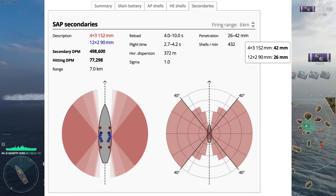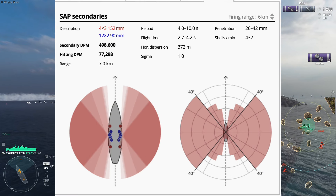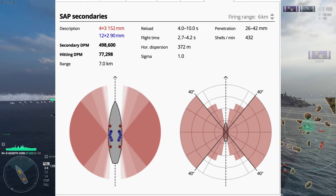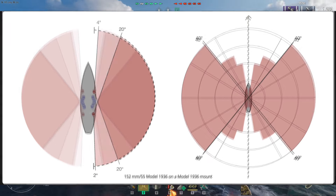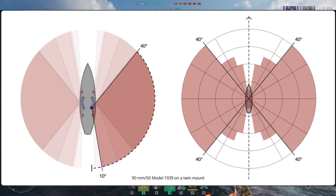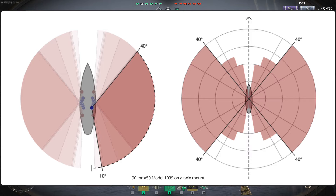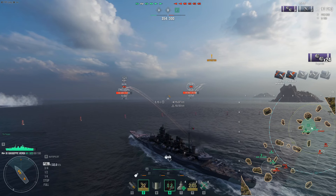Before we get into it, look at the SAP secondary stats here. The angles are great - if you want to get all the SAP secondaries on target you've got to give them 40 degrees broadside angle. The back gun at 20 degrees is fine, but that back minigun is a little small caliber - 90 millimeter - and you need to give 40 degrees to get that back turret firing. It's got the third highest secondary DPM, which made me really wonder: is this ship a viable secondary ship?